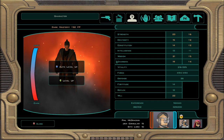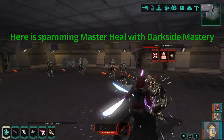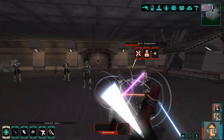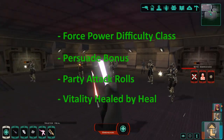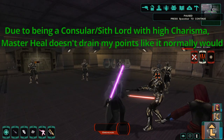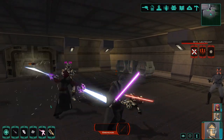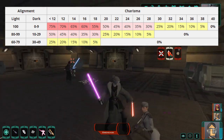However, there is a way to counteract this massive force point penalty: buff charisma. Buffing up your charisma is the fix you are looking for if you want to use force storm as a light sider or force heal as a dark sider. Charisma will affect a few different things: force power difficulty class, persuade bonus, party attack rolls, and vitality healed by heal. Force power difficulty class will help less enemies avoid or be saved from your force powers, and the vitality healed by heal boost will certainly help anyone relying on force heal instead of med packs. The most important part of charisma to a force user is that it will reduce force point cost of opposite alignment force powers by 5% for each charisma plus 1.